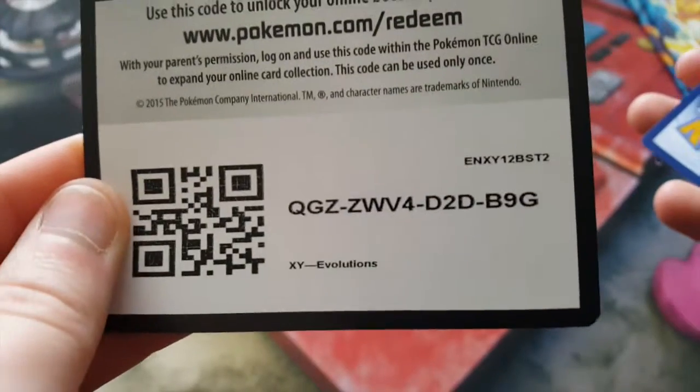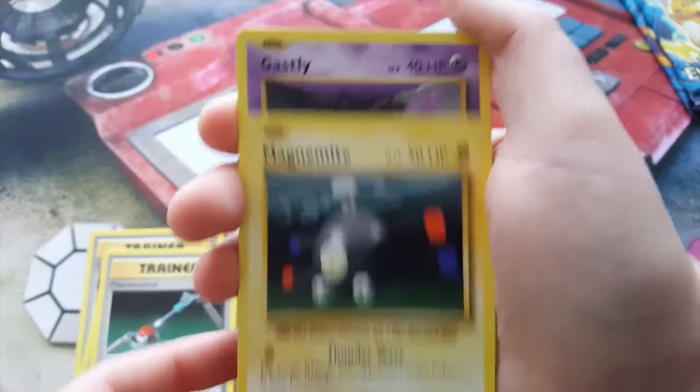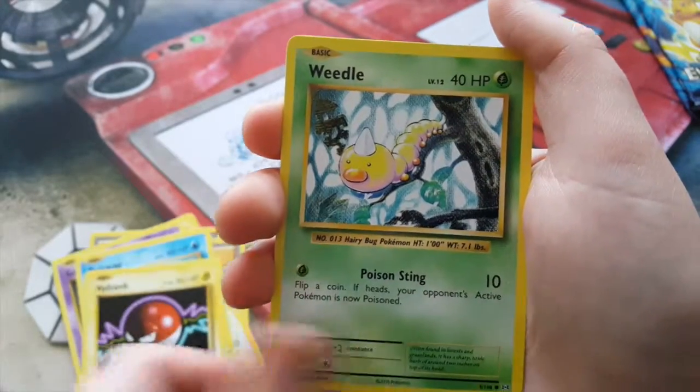Here is your third code card. We have a Super Potion, Brock's Grif, Maintenance, Magnemite, Gastly — very awesome — Poliwag, Voltorb, Weedle.